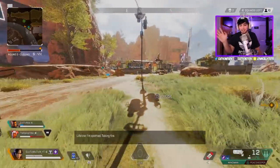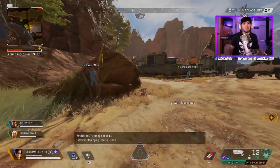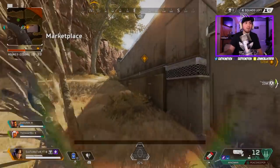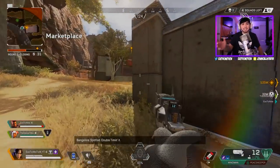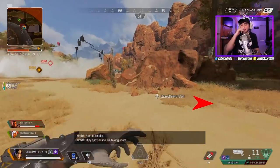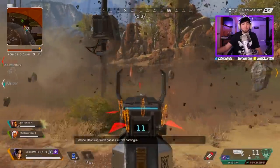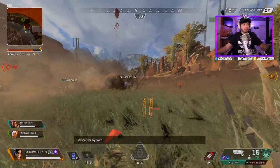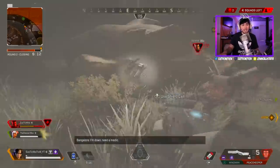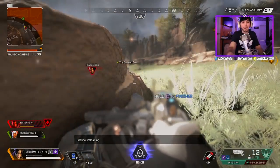Starting off: the best gun in the game — forget everything else — is the Wingman. This gun doesn't seem like it would be the best just because it's a pistol, but honestly it destroys people. If you can throw on a nice acog sight or an extended clip, you're going to dominate. I think it does like 40-something damage on a body shot, which is insane, and the headshot is like 80 to 90 damage. You can probably two-tap somebody if they don't have gold or purple armor.